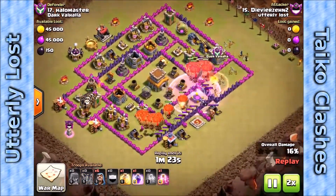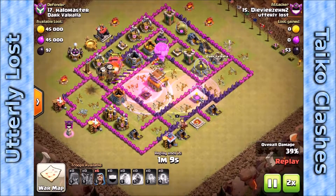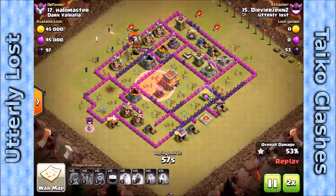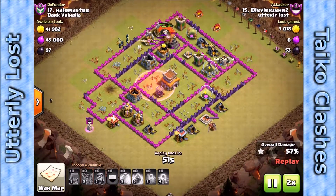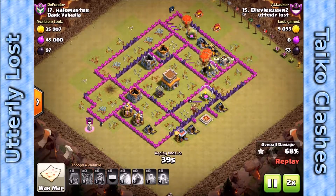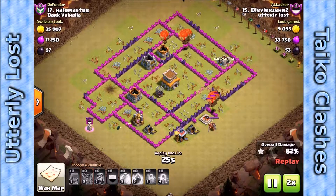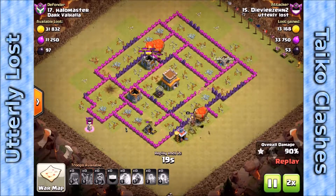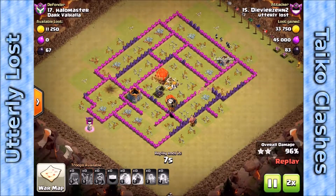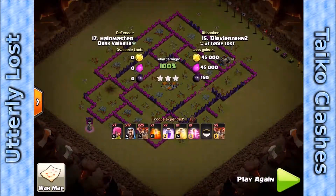All the balloons come down on the southeast side except for the clan castle loons, which come in from the southwest to make sure they hit that last air defense. A nice haste spell to get through the core of the base. There's a big pack of balloons to take out the final four defenses. The balloons actually split into three groups, which is great for cleanup. A couple of wizards head north to take care of buildings in the corner, and the base is just about done — a nice three-star balloon attack.